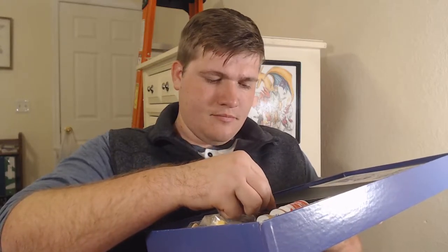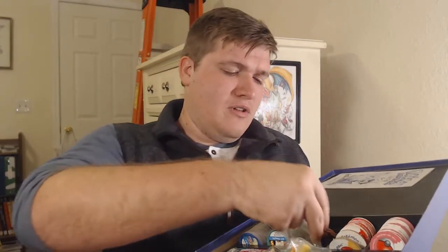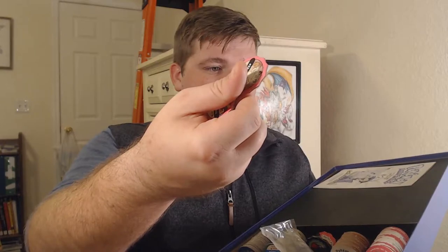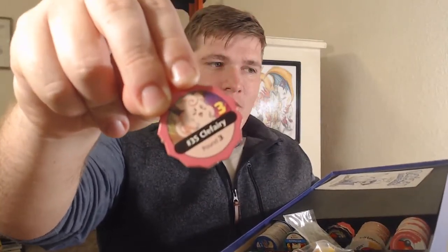I actually did not know Meowth was a starter choice in this game. It makes sense there are six starter choices because there are six players, but I was thinking: Squirtle, Bulbasaur, Charmander, Pikachu, and maybe Clefairy — then I thought maybe Eevee, but no, it's Meowth! Here are your starter tokens: Bulbasaur, Charmander, Squirtle, Meowth — that one blew me away — Pikachu, and Clefairy. Proof is right here in the box. Got the rulebook too — that is crazy.